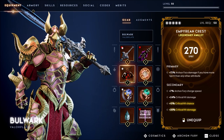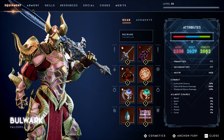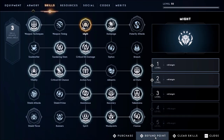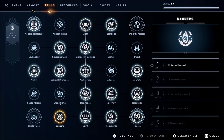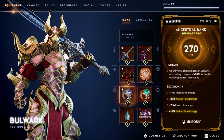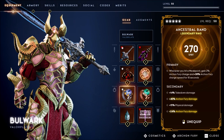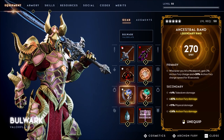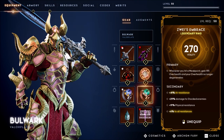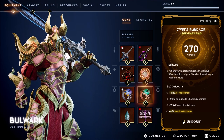The amulet we are using is Empyrean Crest. It gives Archon Fury damage if you have more Spirit than any other attribute. If you find you have more Might or Vitality over Spirit, you can go to the skill page, take some points out of the Might or Vitality skill, and put them into banners or shield skills. For the charm I'm using Lion Talisman to keep the weapon technique charge up. The first ring is Ancestral Band, which gives Archon Fury charge and Archon Fury charge speed whenever you hit a weak point.